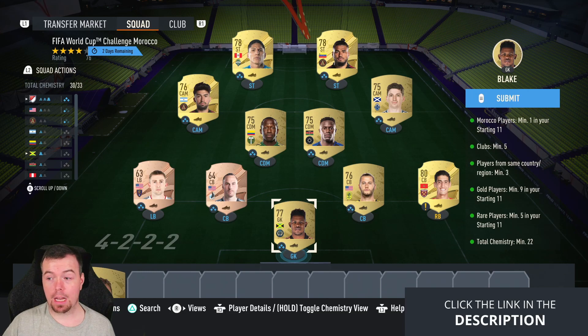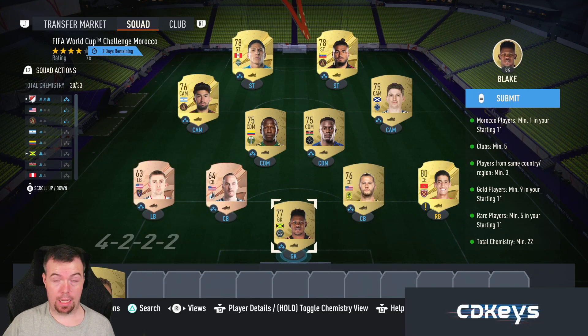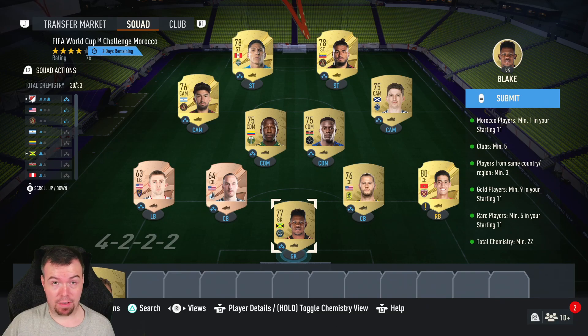You do need five clubs minimum — that's fine. I got ten players in the same nationality, a minimum of three. As you can see, I've got three American players. I went MLS. You do need nine gold players — that's a fat L. You do need five rare players — that's a fat L. And 22 chem — well, I'm on 30 chem so that's pretty easy.